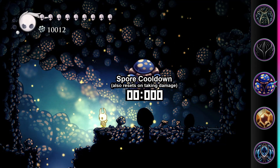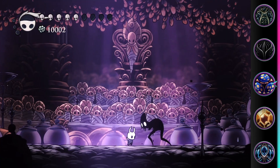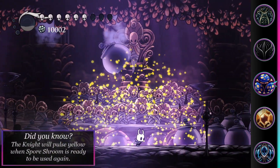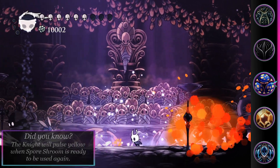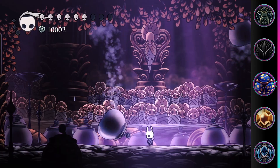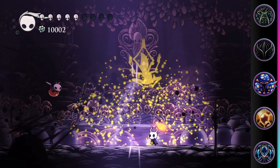Enemies are only damaged while in the cloud, so the charm is most effective versus slow or non-mobile enemies. While Sporeshroom has an interesting effect and only costs one notch, it's still outclassed by most other one-notch charms, such as Grubsong or even Nailmaster's Glory. It fills a similar role as Defender's Crest, but trades the constant uptime for more DPS.